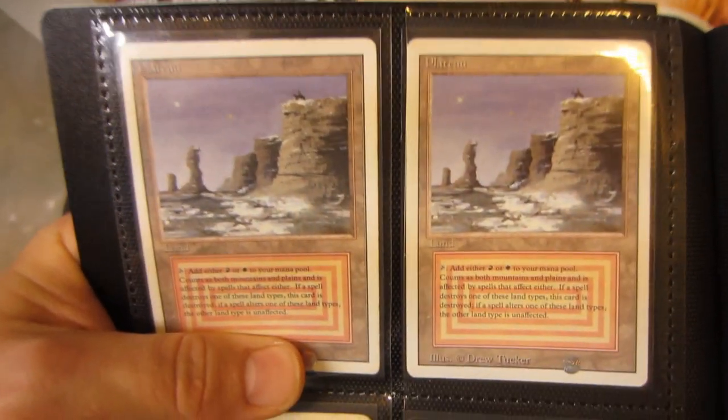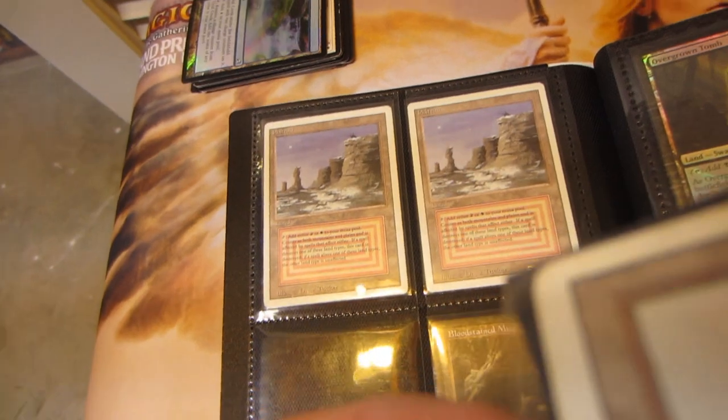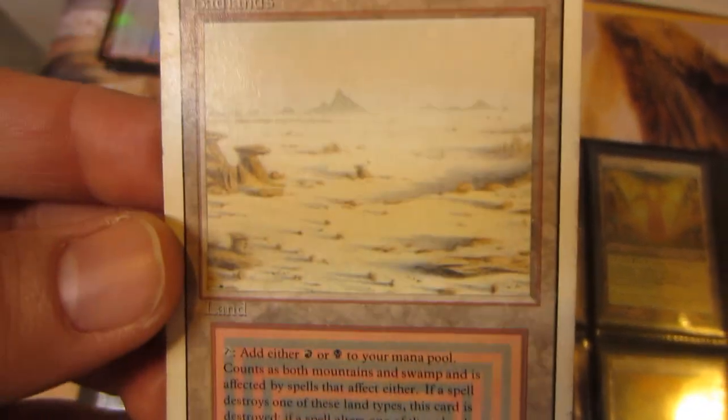2 Clifftop Retreats, 2 Plateaus from 3rd edition — they're both slightly played. This is a Badlands from 3rd edition. Let me take this out real fast. I probably value or grade it... the front looks pretty decent. It's probably like SP to Moderately Played, just like a little dirt on the edges.